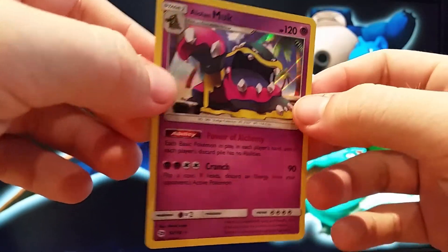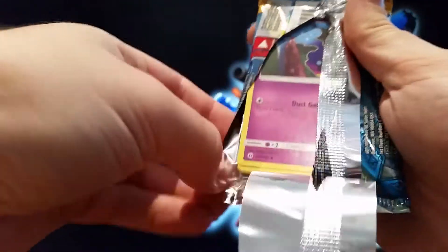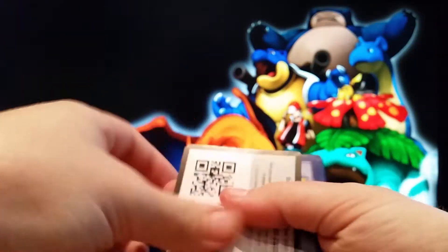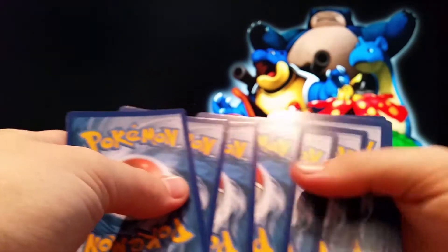So there's a bit of faith there, so it's possible we could get some good pulls. Although there is sub mapping as well. You could have just taken all the GXs or better, left the Reverse Holos so that it seems like it hasn't been mapped and you just had bad luck.